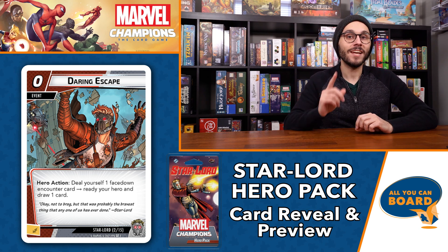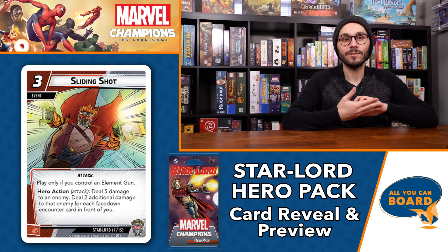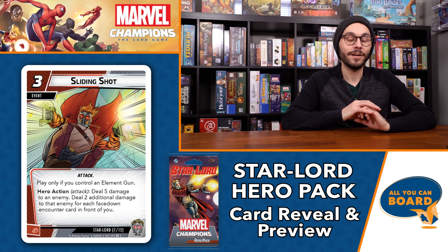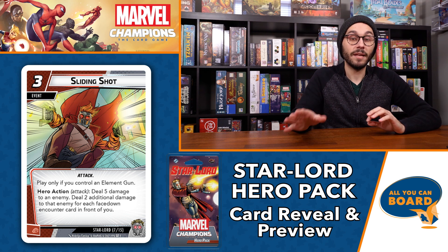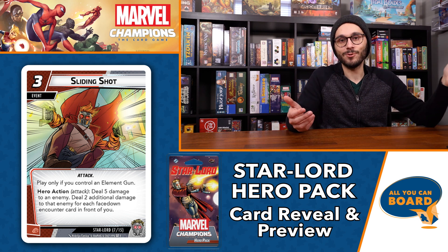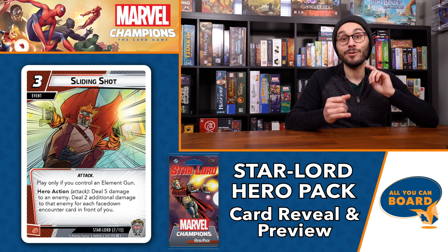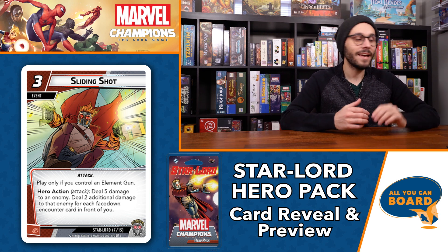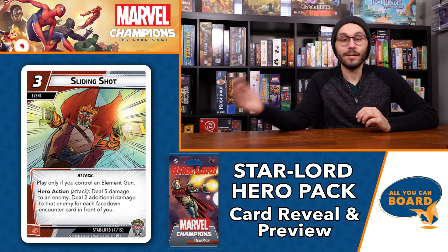The next card is Sliding Shot, and this is where we get into another benefit of having encounter cards dealt to you. It's not just that triggering a strong ability — it's also that the more encounter cards in front of you, the more other cards benefit. Sliding Shot is a three-cost event. You can only play it when you have at least one Element Gun in play. The hero action attack is: deal five damage to an enemy, plus two additional damage for each face-down encounter card in front of you. With three encounter cards, this is dealing eleven damage for three cost.